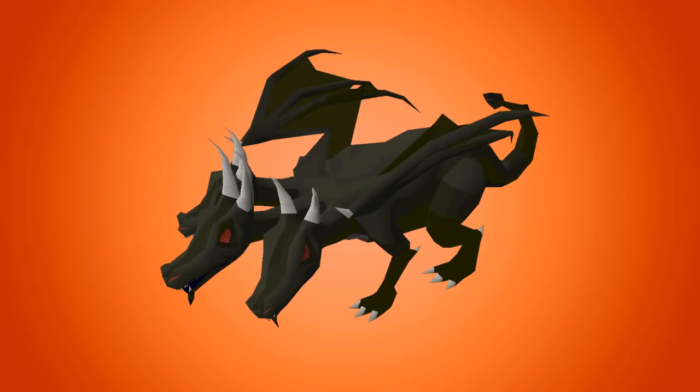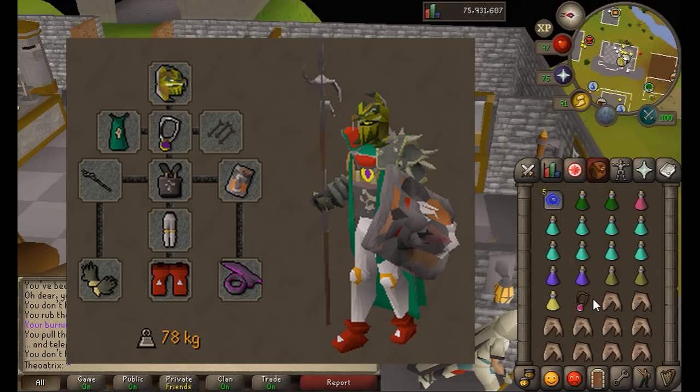Once you finish suiciding you should set up your inventory similar to mine. I bring a one-click teleport in case I'm out of food, two stat boosting potions — these should be ranged potions if you're using ranged — a Saradomin brew and some super restores in case I run into any PKs while running to the King Black Dragon in my gear. Eight prayer potions, two super anti-fires, and one or two antidote plus plus potions, which are those green potions there.